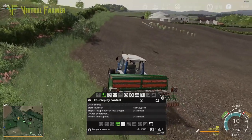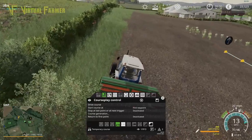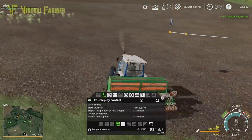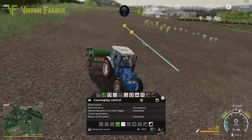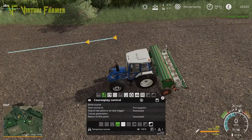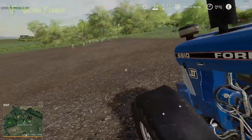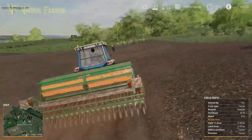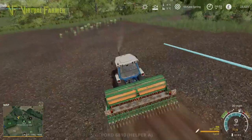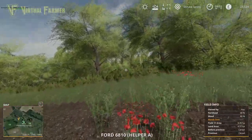That will work perfectly — get the carrots in here and then we'll go and give some fertilizer to our two other fields. Drive course and away it goes. Perfect. I just want to check — yes, we've got plenty of fuel in that tractor, so we are all good.